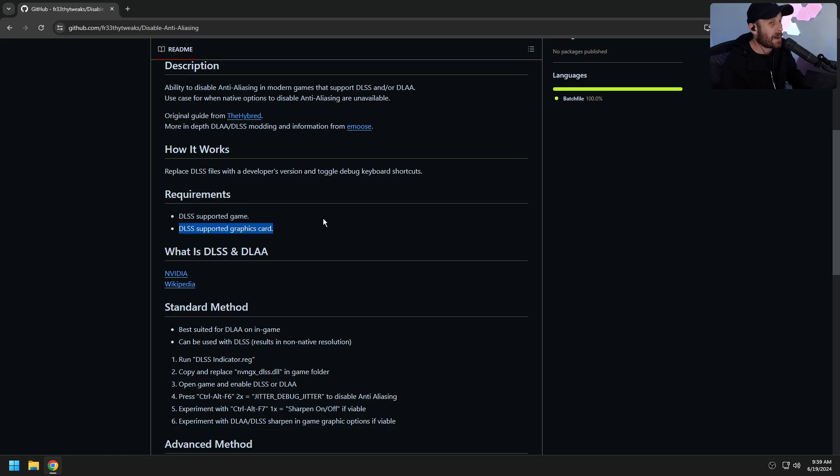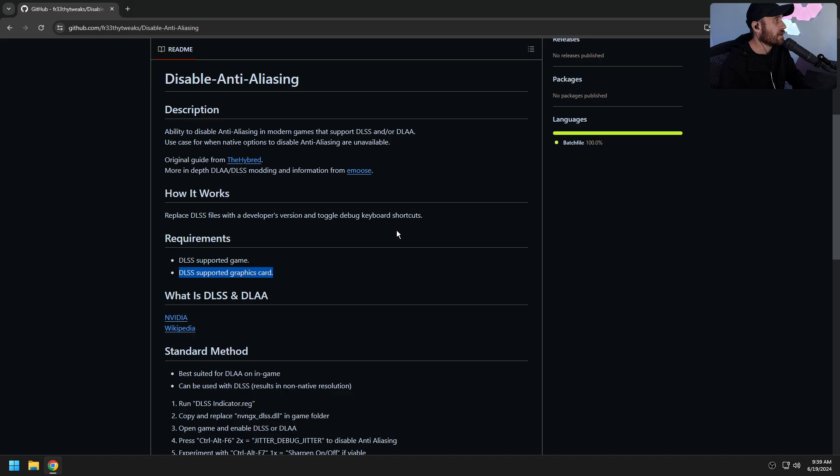So what does this do? It actually replaces a DLSS file — the developer's version, which probably shouldn't have been leaked — but it got leaked and gives you the option to toggle debug keyboard shortcuts. This won't work with all games. Some anti-cheats will block it. Use it at your own risk with anti-cheat. I haven't been banned at all yet — I've tried it with a lot of different titles.